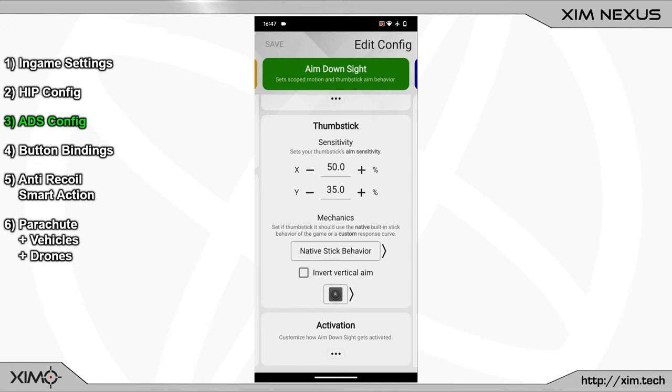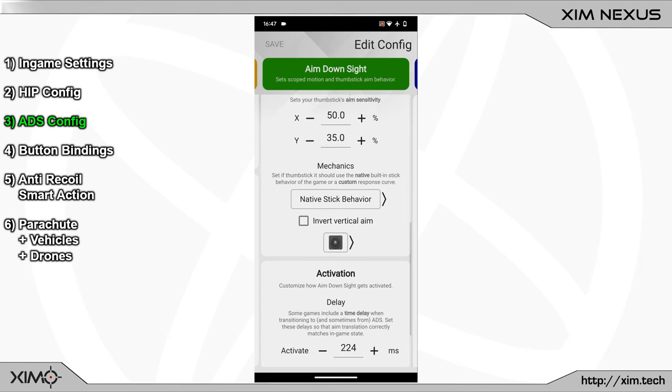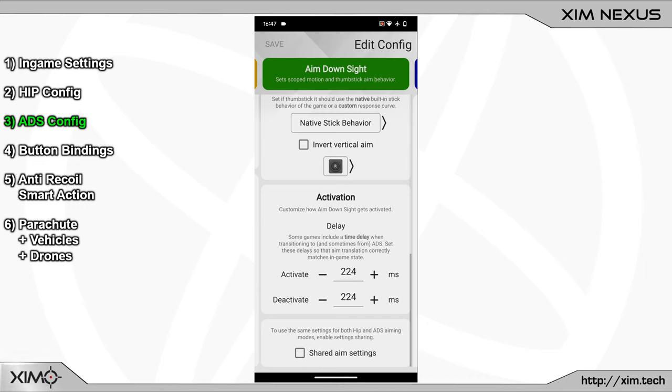Expand the advanced settings to take care of your delay values. When you press the ADS button, each weapon in Warzone 2 will slightly delay the transition between hip and ADS mode. If the delay value doesn't match the transition time of your weapon, this can cause a short sensitivity spike while switching modes. The default value of 224 is the average across all weapons. For heavy weapons like machine guns or sniper rifles you'll need values above 224, and for light weapons like SMGs use lower values. I'll keep it at 224 since I mainly play with assault rifles.